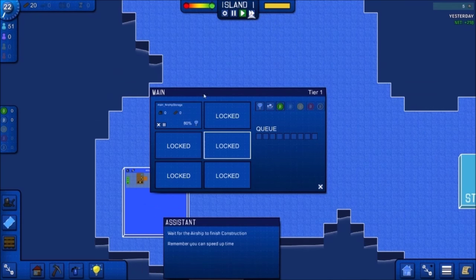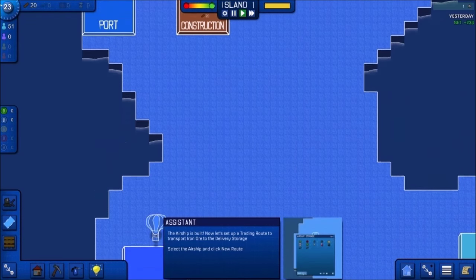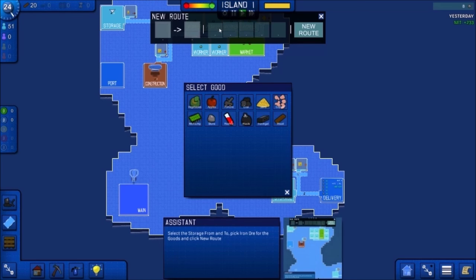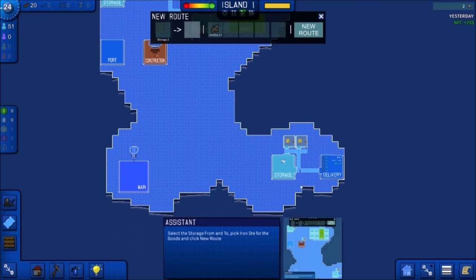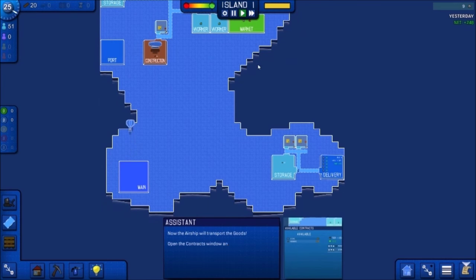It should be done soon — we've got all our resources here. Airship is built. Now let's set up a trading route to transport iron ore to delivery storage. Select the airship and click new route. Select the storage from and to, pick iron ore for the goods, and new route. So we want from here to here — it's going to fly from this storage to this storage and deliver here. Now the airship will transport the goods.